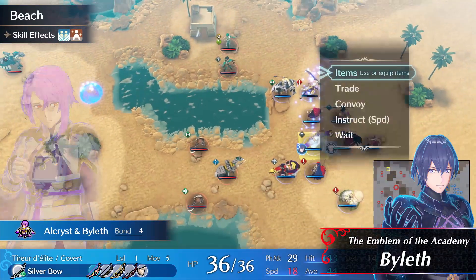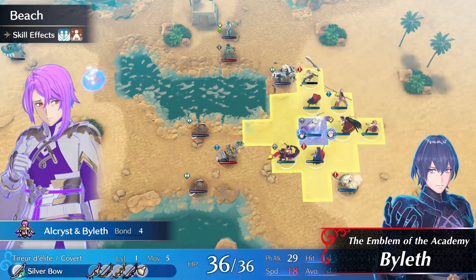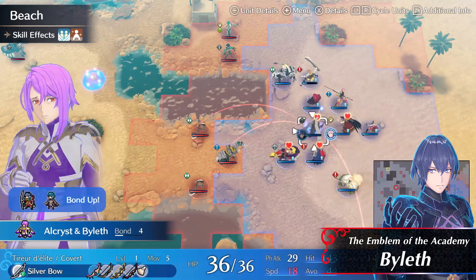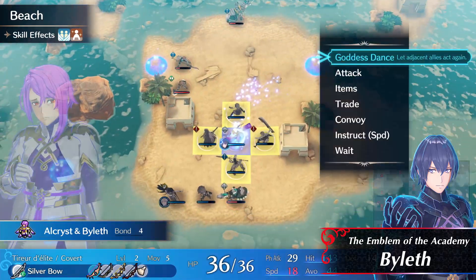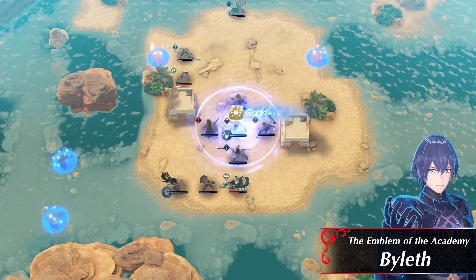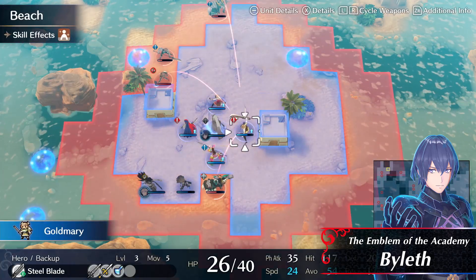This is Byleth, Emblem of the Academy. Byleth grants the Instruct skill, which can be used to boost the stats of nearby allies so they can ace the battle. The Goddess Dance skill will not only boost your adjacent allies' stats, but it will also allow them to act again.